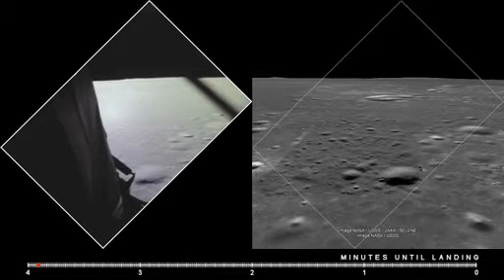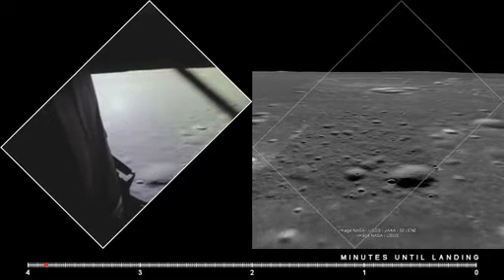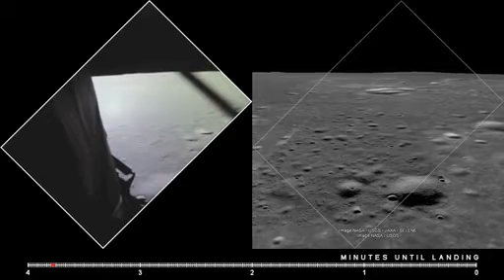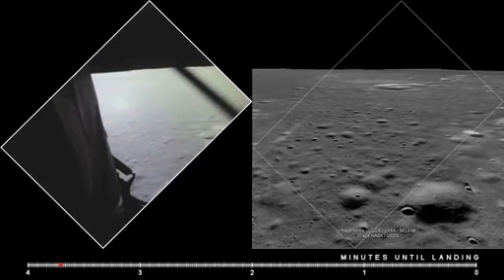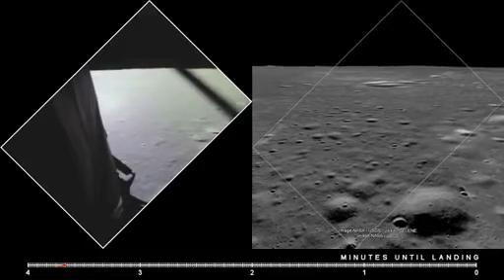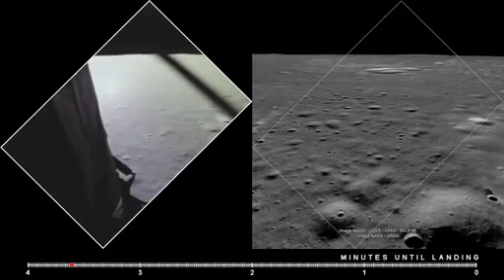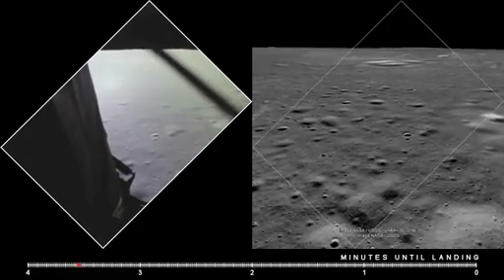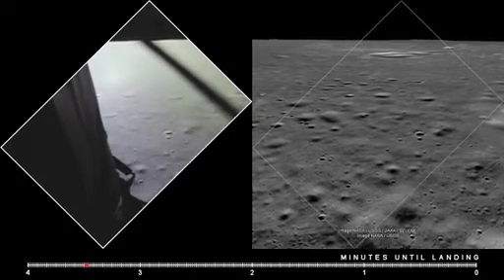Eagle, you're looking great. Coming up nine minutes. We're now in the approach phase, everything looking good. Altitude 5,200 feet. Manual attitude, control is good. Altitude 4,200 — you're a go for landing. Roger, understand, go for landing. 3,000 feet.